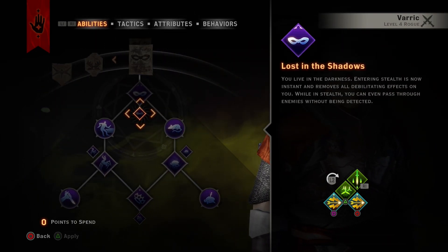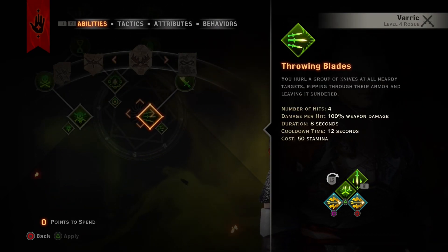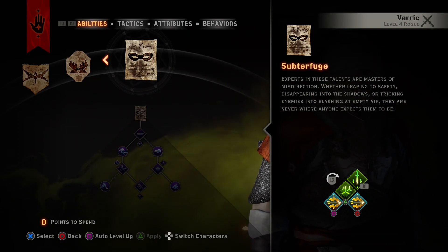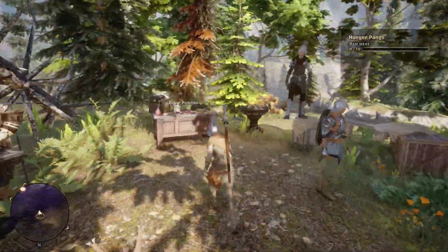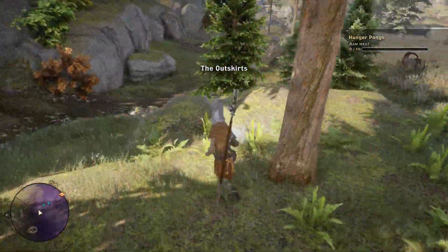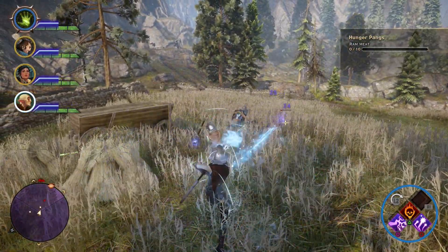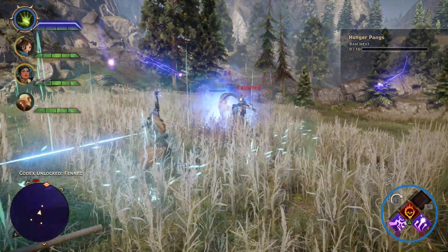One thing we need to be considering is — quick play, knockout, deep sleep, lost in shadow, still, and subterfuge, tread lightly, archery, double daggers. There's supposed to be a perk for robes. Okay, so we need to go this way and we can get some rams, which is going to be nice because of the requisition request. Well, it ain't like it's a huge enemy — we're just taking them out because we need the food.